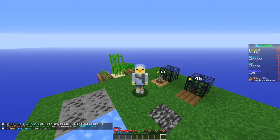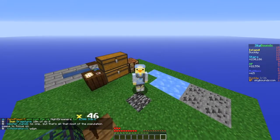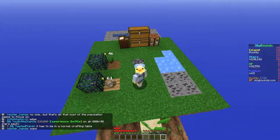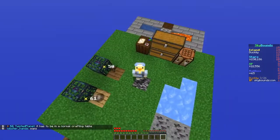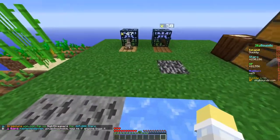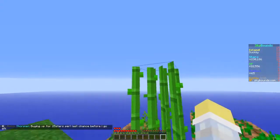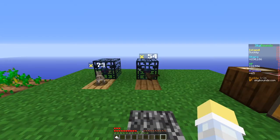Welcome back to Sky Bounds. I've done a little work to the island - I've flattened it out, placed the spawners down, the ore seeds, the crops, and made a little cobble gen. We've got a few more co-ore seeds and a few more ore seeds. We now have six rabbit spawners and four bat spawners, and we've got the sugar cane, potatoes, and wheat.